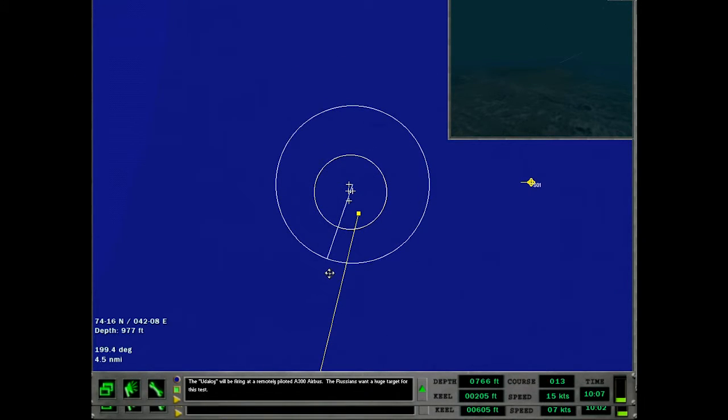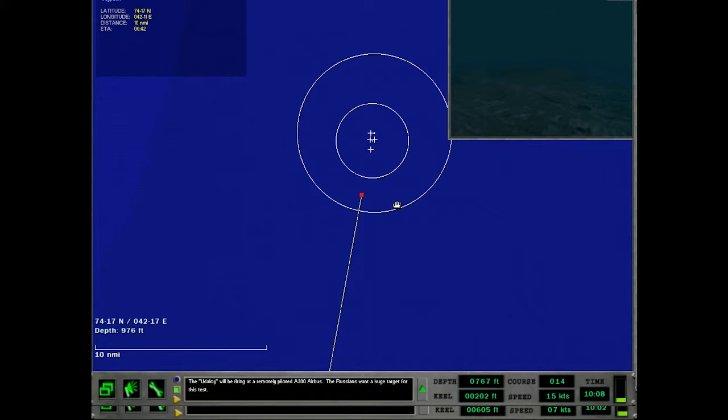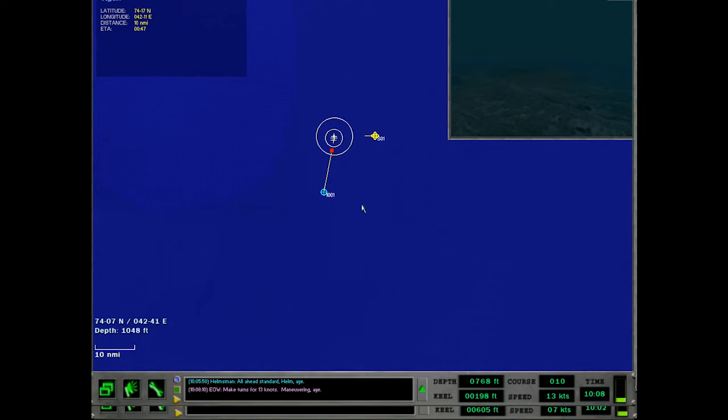At 9,000 yards, we can tuck in right about here — 42 minutes. So we can actually slow down a little bit. Do 13 knots — make turns for 13 knots. Our current time plus 40 would be 1050, so we can gain some margin. 13 knots still has a decent bit of margin, so we'll stick with that for now.